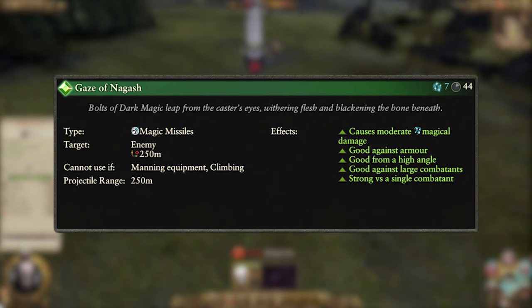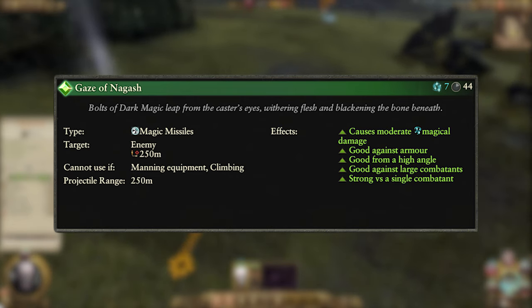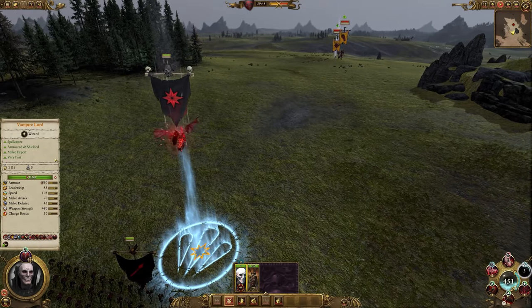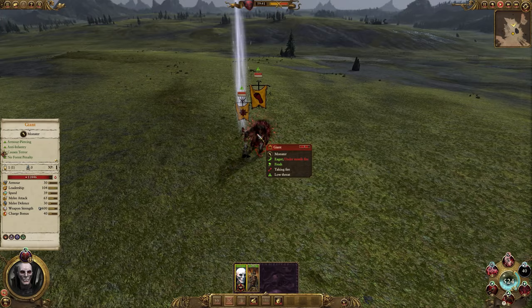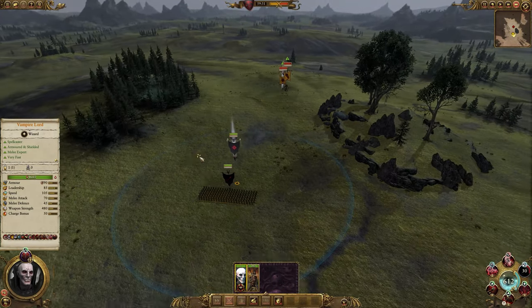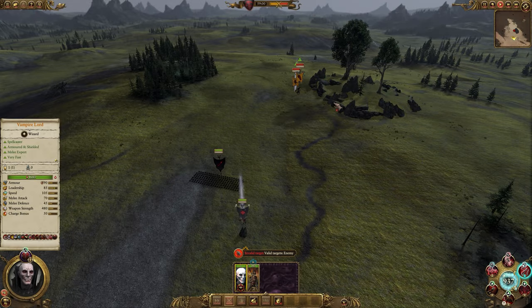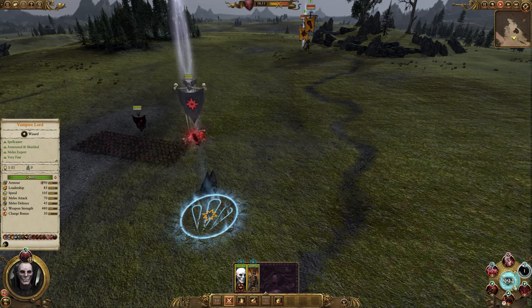Next up we have the Gaze of Nagash, and this is a magic missile spell. It costs 7 winds of magic and has a 44 second cooldown. It is targeted on a single enemy unit over a range of 250 meters. It causes moderate magical damage that is most effective from a high angle and decent versus armor and single large targets. To be honest, this spell needs so much line of sight, I would only say to use it when you're on a flying mount, otherwise you're probably going to hit the ground or miss. If you don't have all the spells unlocked or only have a few winds of magic to spare, this can do some decent damage to a single target such as a large giant. But if you have everything, it's probably more worth your time to wait for another spell that can do a lot more damage to a lot more units.